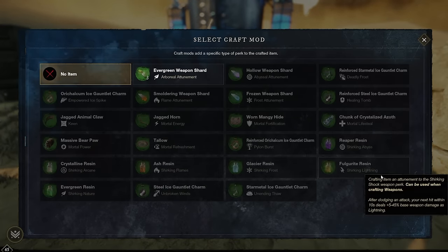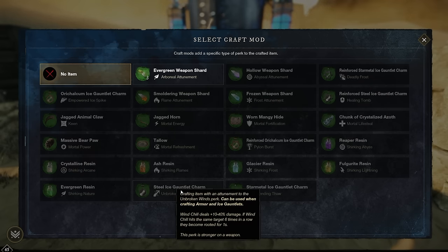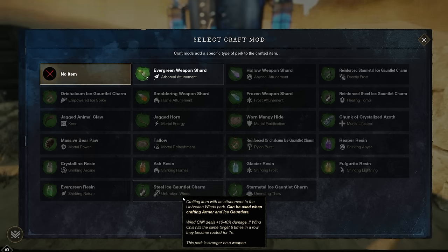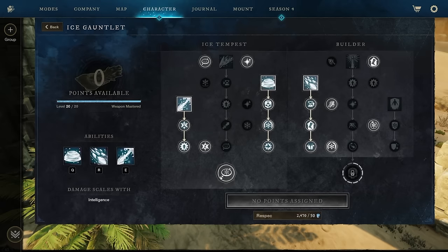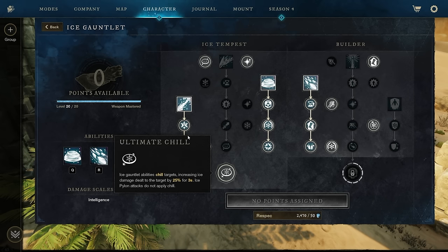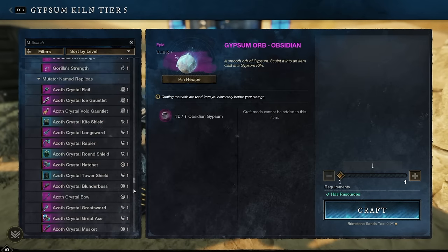For Deep Freeze, the artifact ice gauntlet, my recommendation is Frost Attunement using a Frozen Weapon Shard. I currently have Unbroken Winds on mine, which is fun in PvP with the Windchill ability, but in PvE Windchill is very troll because it pushes enemies back and can mess up pulls for your team. I considered Pylon Burst, but Deep Freeze wants you applying chill via Ultimate Chill, so you can't fully go into Pylon. Frost Attunement is the solid pick.